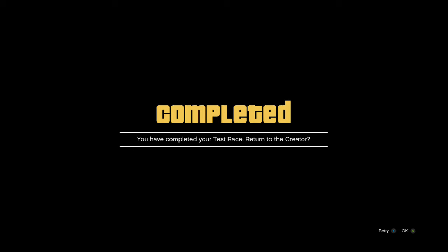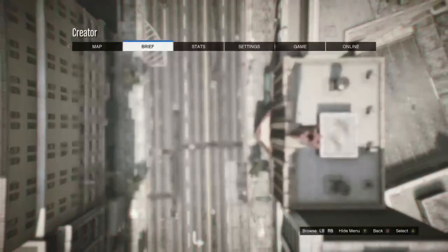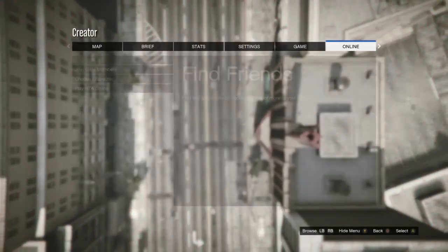After you're done testing the race, it's going to say you completed the race — just press OK. After you press OK it's going to spawn you up above your race. All you want to do is press start, go to online, go to choose character, and we're going to delete our female character.